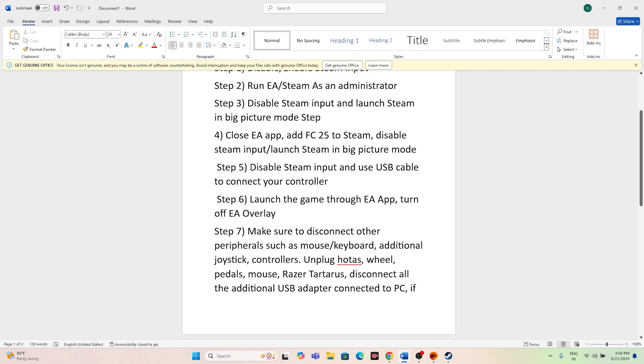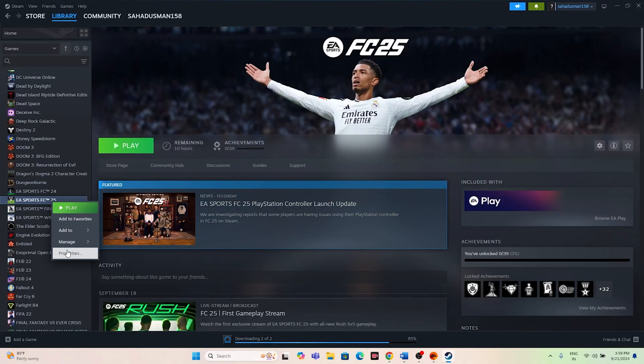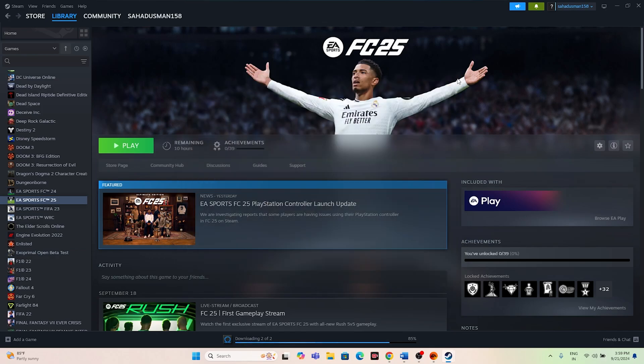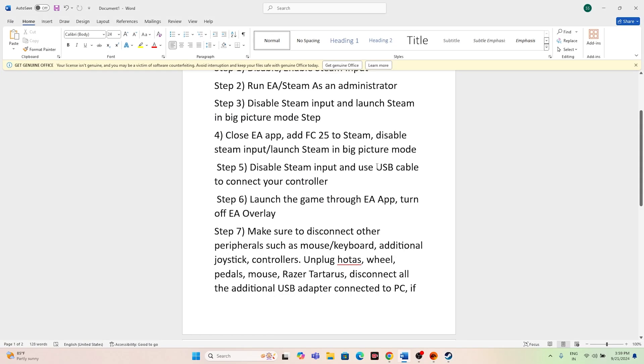The next step is to disable Steam input and use a cable to connect your controller. Go to Steam, navigate to the game's Properties, go to Controller, and disable Steam input. Afterwards, connect your controller using a USB cable — use a wired connection rather than wireless.